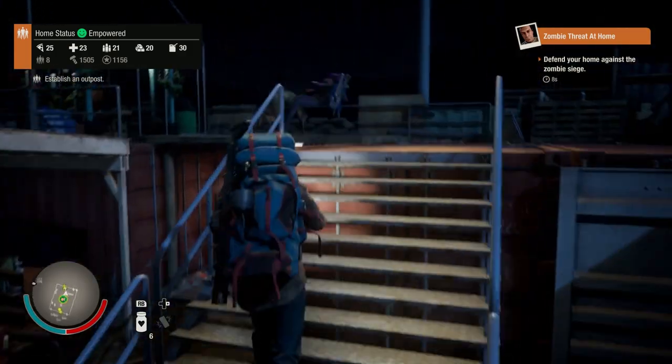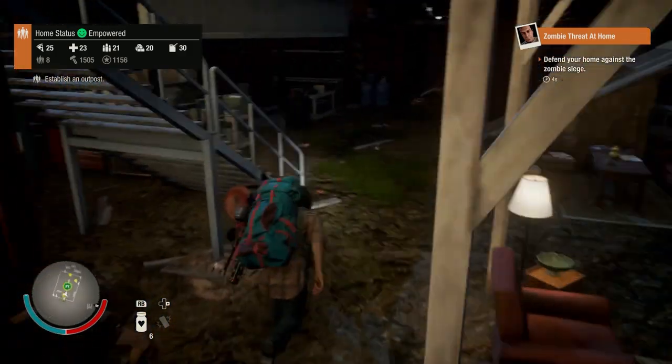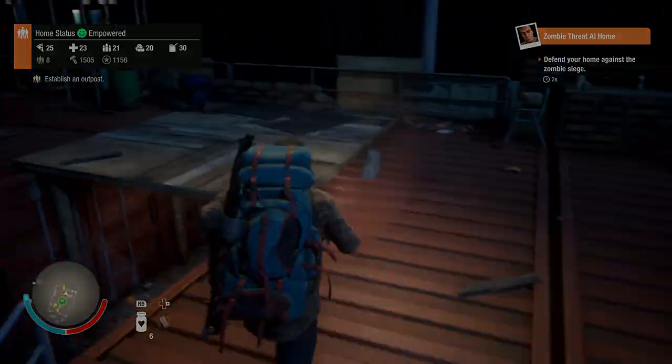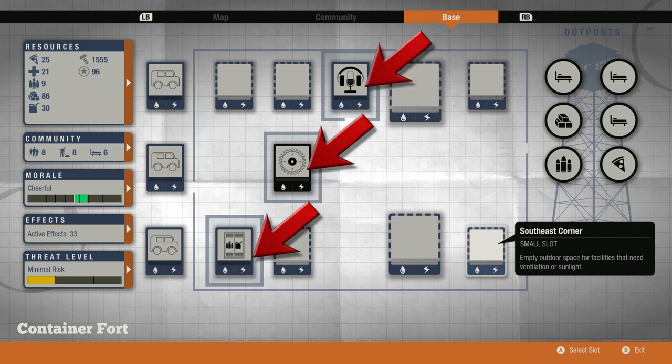All right, though — enough appetizers. It's time for the main course, the meat and potatoes of the episode: the facility review. This is what you're going to be looking at immediately after purchasing and moving into the Container Fort, and what surprised me right off the bat is how clean it looks. There are only three facilities pre-built into the base.